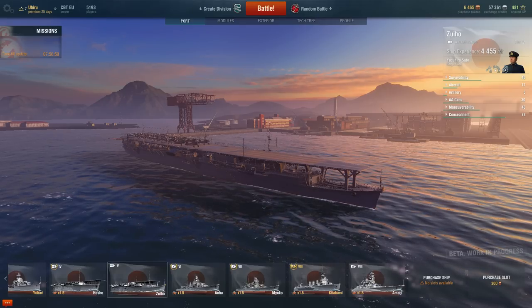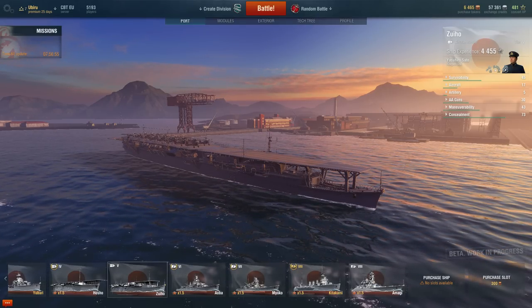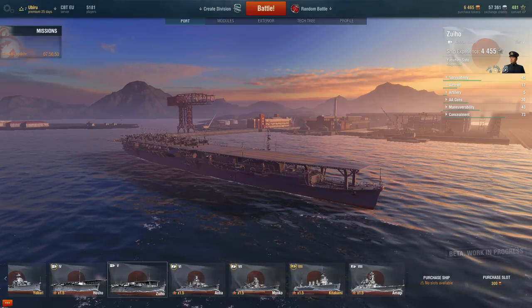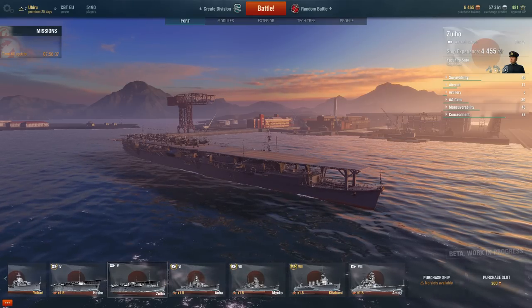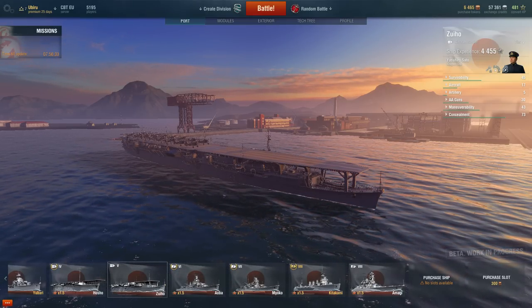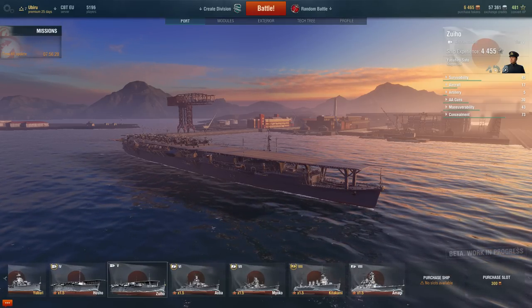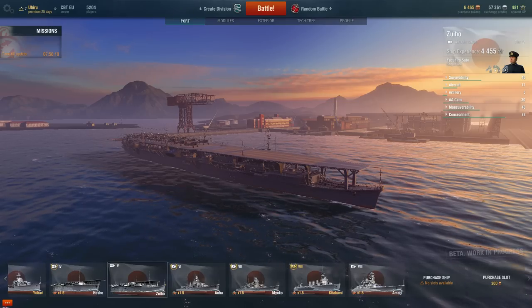The key differences between the Japanese and American carriers are the planes. With the Japanese you have more squadrons, so you have more units to use, but they have smaller amounts of planes. The American Tier 4 aircraft carrier has up to two planes per squadron, and the Japanese equivalent, the Ho-Sho, has three. The Americans have five or six planes per squadron, but fewer of them.